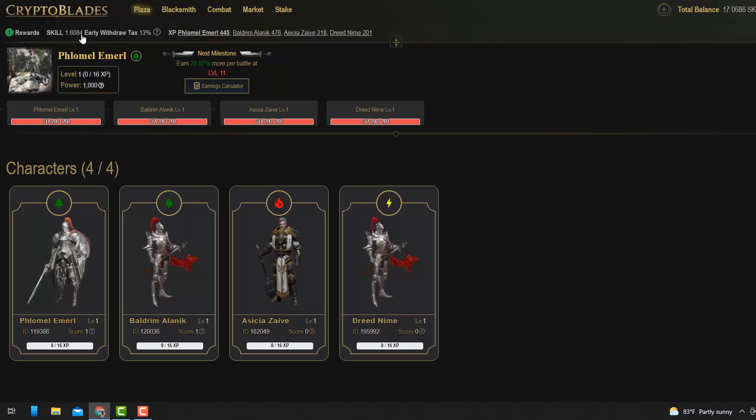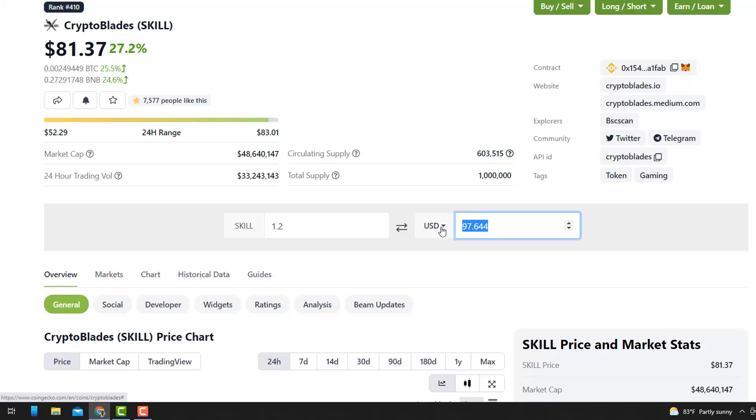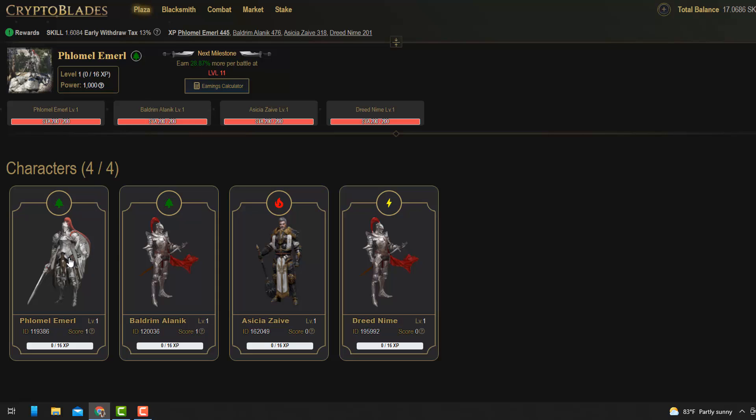At the current price of $81, I'm making about $97 a day from this game and I've only been playing about four days. You can withdraw, but they'll hit you with a 15% tax, and every day that tax reduces by one percent. If I withdrew now, I'd still get about 1.2 SKILL, which is pretty good.